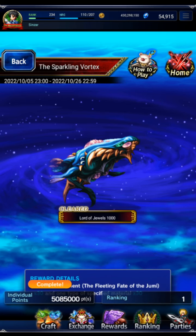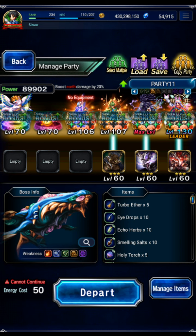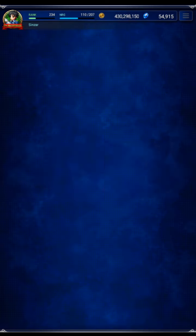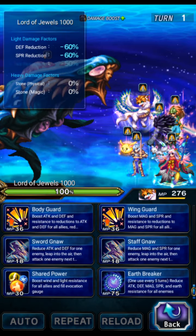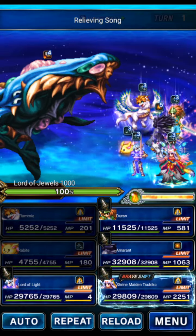On the main account we're doing a turn one farm team. My best bonus units here: Amaranth, Lord of Light from free stuff, the Rebeat, and Flammy who I pulled recently as a bonus unit. Duran was my free pull - I'm not even going to bother getting him to EX1. Sukiko is once again the primary carry with Amaranth for a turn one clear. Flammy is classified as a breaker so he can equip break materials. We're going to use Tulian's TMR which I do have on this account.